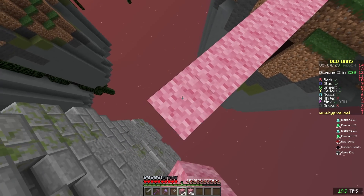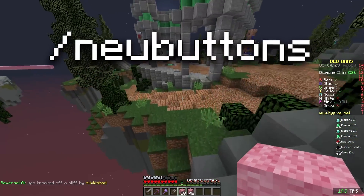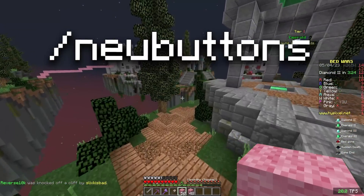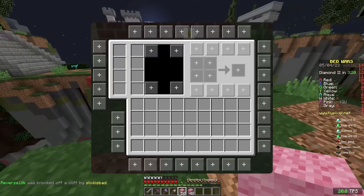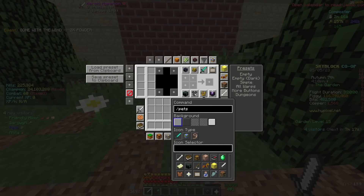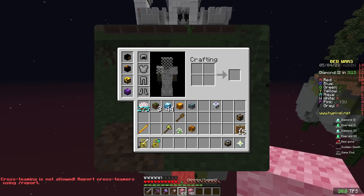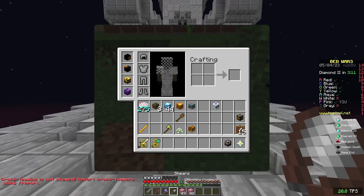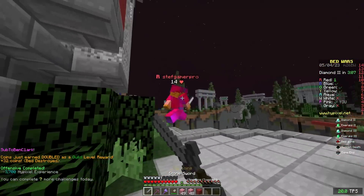Next is one you've most likely heard of before: Not Enough Updates. My most used NEU feature is definitely my NEU buttons. With slash NEU buttons, you can open up a GUI to add clickable buttons around your inventory. For example, I have mine set to stuff like slash e-chest, slash pets, and other common commands. At this point I'm so used to having them, I start having withdrawals when I remove them to record a video. NEU has a bunch of other great features, so I don't know why you wouldn't have it.